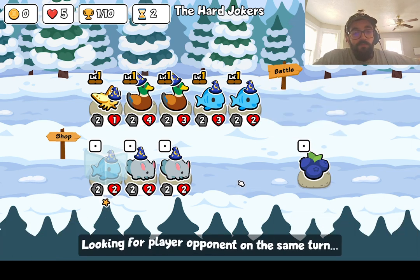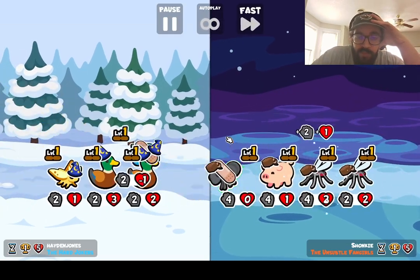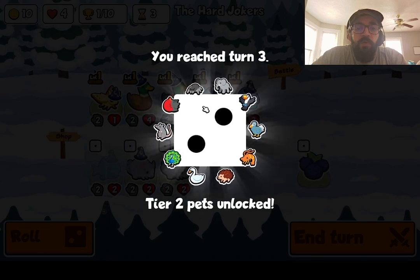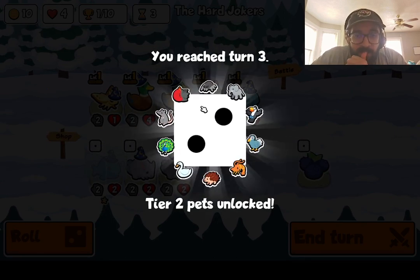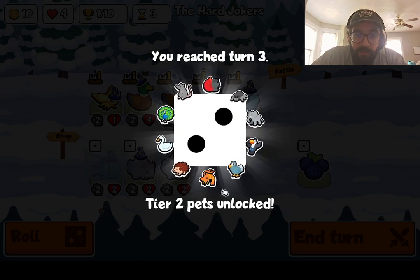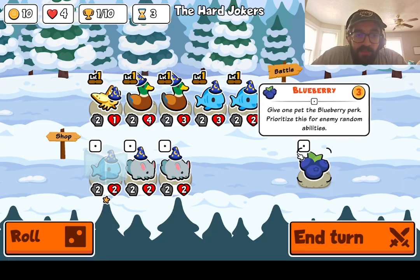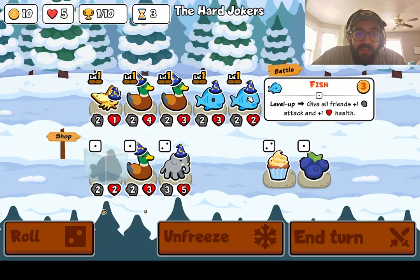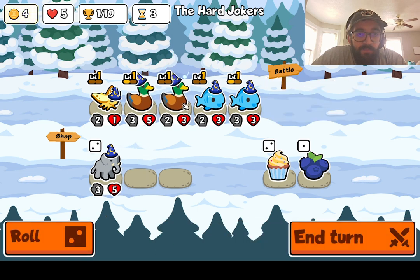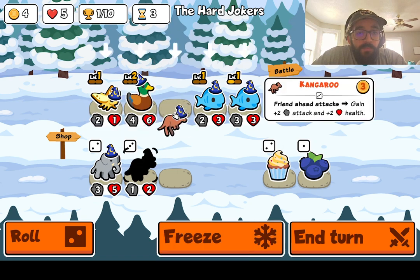Okay, this is a pretty normal-looking set of animals. We got a spider — I'm trying to memorize these. I don't remember what that bird does, or what a lot of these do, whatever. What I know is that we got a level up on our fish, which we can also take. And a level up on our duck for a kangaroo, which I love.